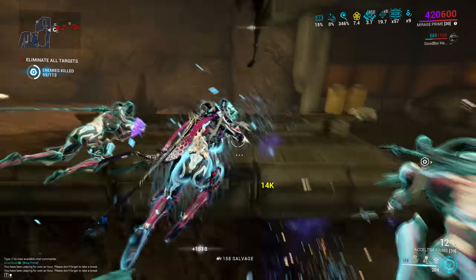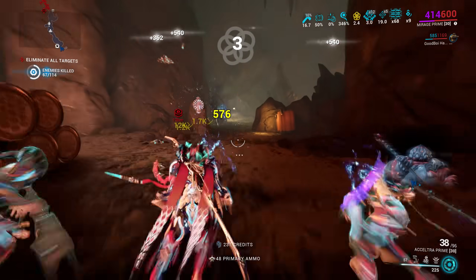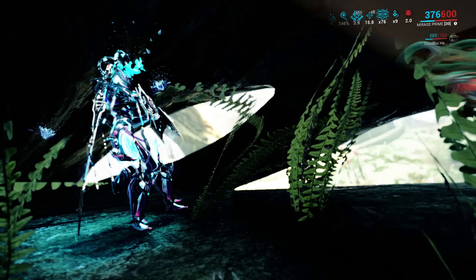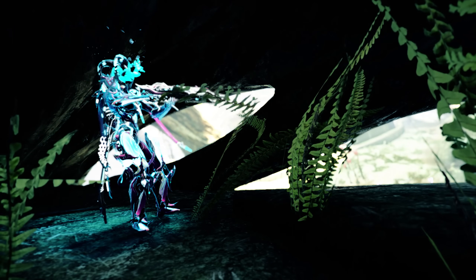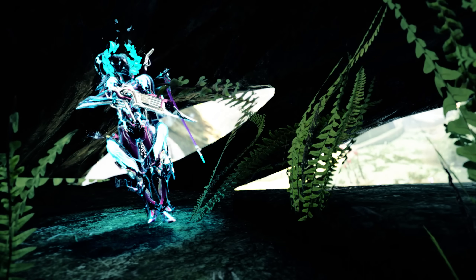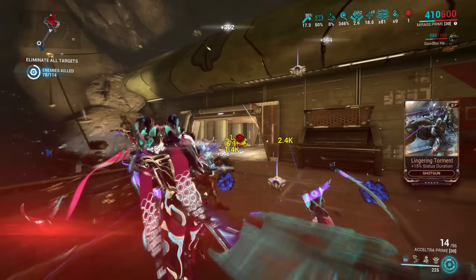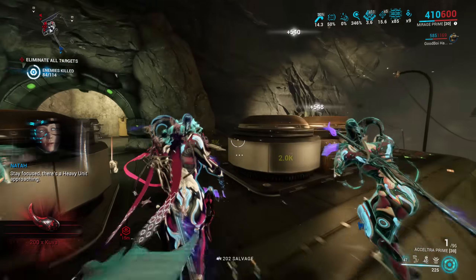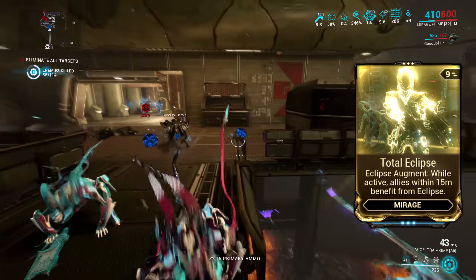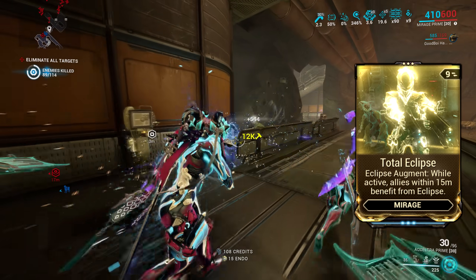With Eclipse you have to expect some fluctuation, and you can approach it in two ways: either just turn Eclipse on and take what you get, or actively look for the brightest areas on maps to maximize damage. Some people will enjoy option A, others option B. Also, the defensive side of Eclipse is really good as well — you just need to get used to looking for dark areas when you're taking a lot of damage and hiding in the shadows. One final tip for Mirage players: you might want to use Total Eclipse even when playing solo, because your Doppelgangers from Hall of Mirrors don't benefit from your Eclipse unless you're running Total Eclipse, since the Doppelgangers are considered allies.